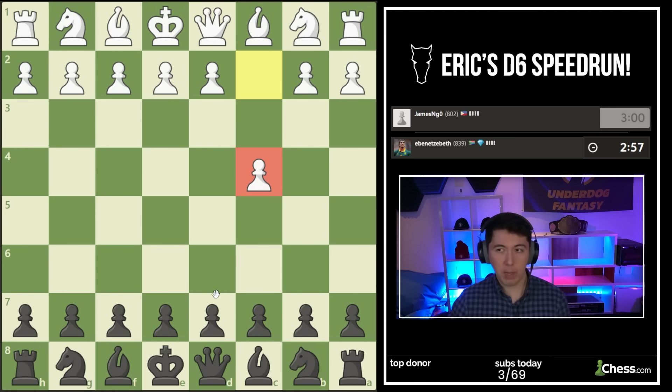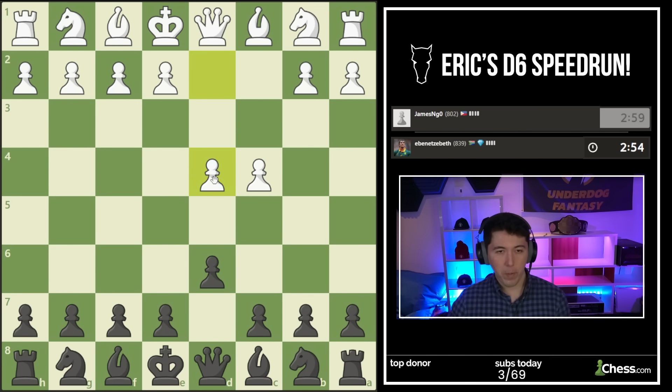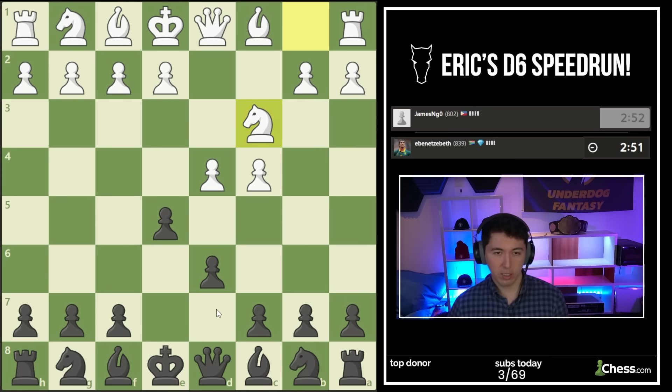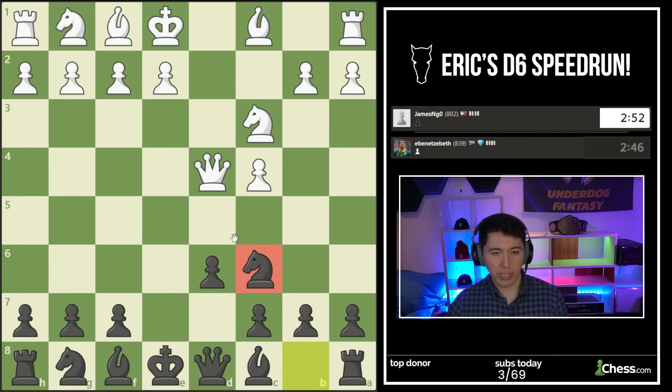C4 - alright, let me go D6. Against the D4 setup, gonna meet it with E5 again. I don't mind the queen trade - we're learning how to build an igloo and win endgames without queens. If white's not going to do that, I'm going to take in the middle because I can go Knight C6 and hit the queen with tempo. Tempo is time - I can catch up in development.